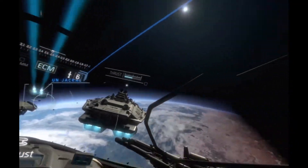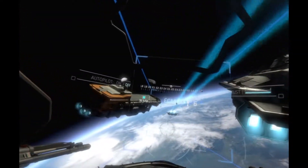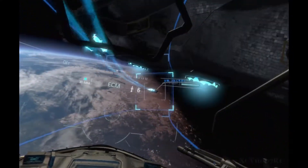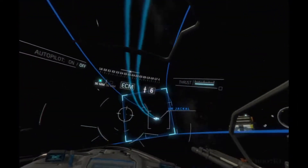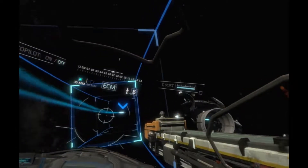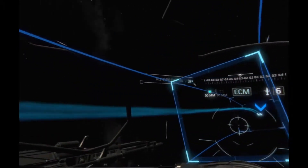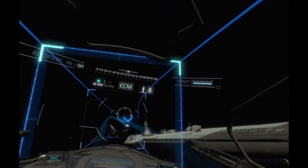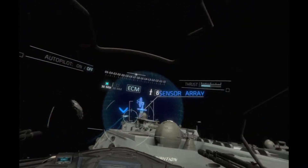All right. First up is the rear sensor array of the Retribution. We'll head aft towards the main thrusters — follow my lead. The sensor array is up ahead. Slow down to run the diagnostic scan. You need to stop here to get a diagnostic reading.